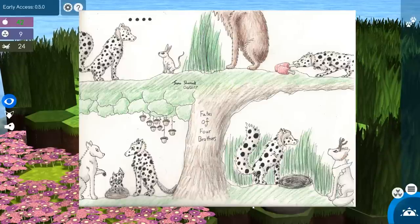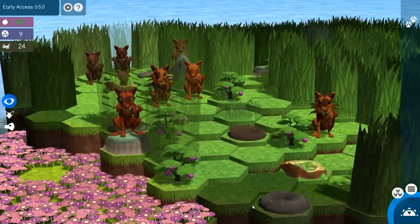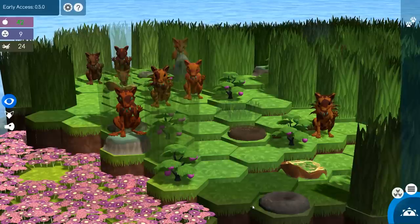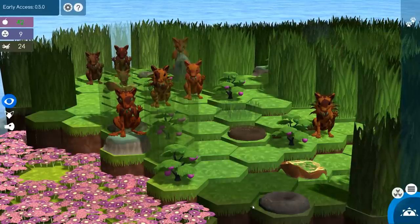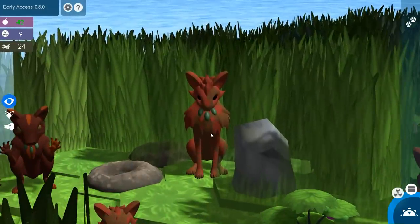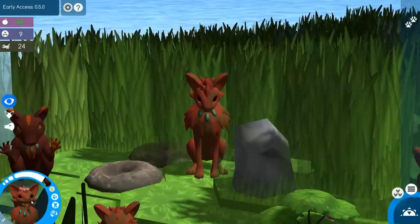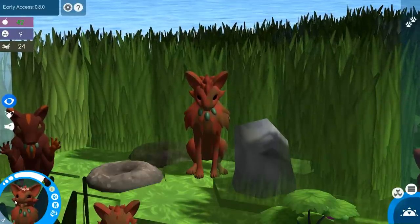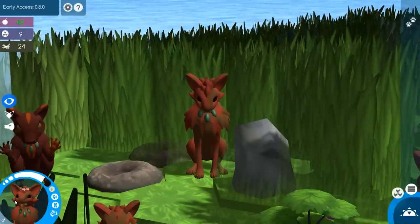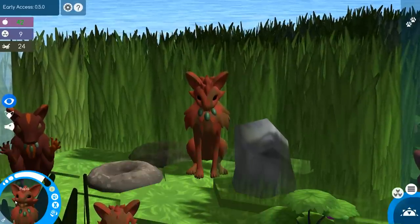Hello everyone and welcome back to the Banya tribe, here in Niche version 0.5.0 which I've affectionately nicknamed the hybrid test update. Just a quick reminder: this is a test update, so if you see certain things that seem a little bit odd — for instance, the fangs on our wonderful Adam, also known as Papa Banya, not being the right color, they actually match the color of his texture — keep in mind this is a very experimental test update branch.